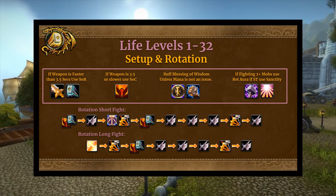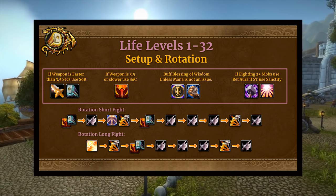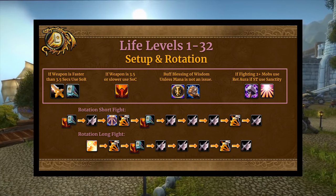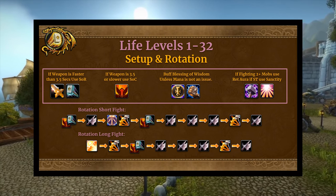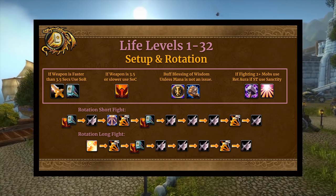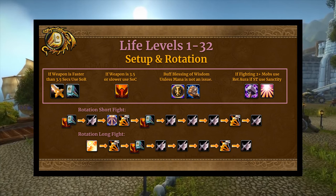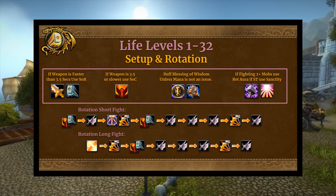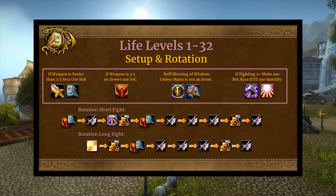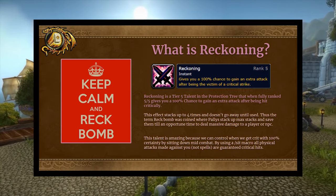The rotation in a short fight: apply your seal of choice, hit the mob with an auto attack to get your swing timer running, immediately followed by a Hammer of Justice and a Judgment. Seal of Command does basically double damage if a target is stunned or incapacitated — whether by Repentance or Hammer of Justice — so ideally you have that slow weapon and HoJ-Judge-reapply your seal all within the cooldown and your swing timer. Since Judgment is not on the global cooldown, you should clip no damage into your auto attack. Then chunk down the mob with white attacks, judging on cooldown. For a long fight, you'll judge Seal of the Crusader at the start.